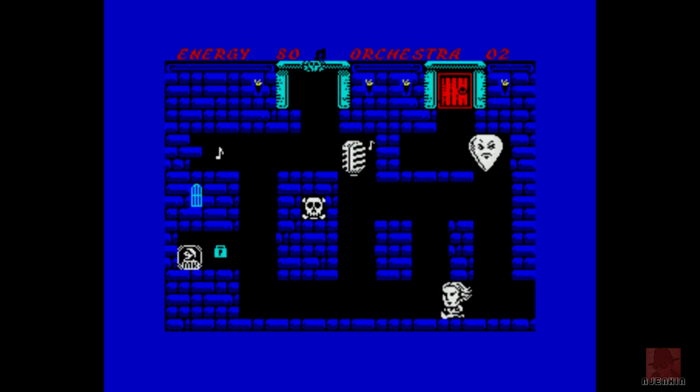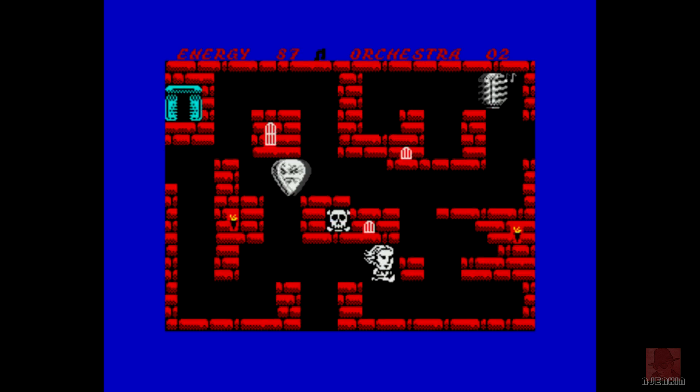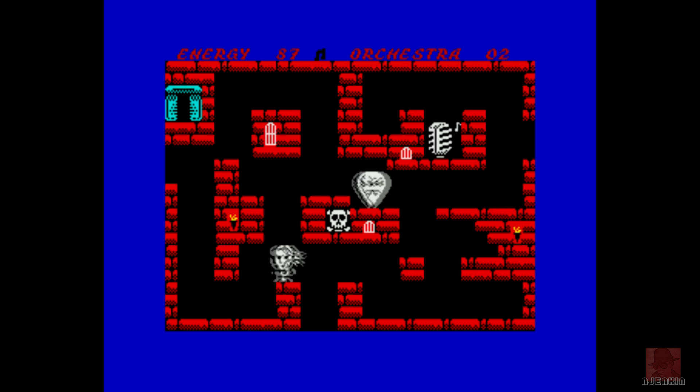What's the third item? It looks like something's unblocked there. It's knowing where the notes are as well — they don't disappear, so you can replenish your energy at any point. We've pretty much got the gist of this game.